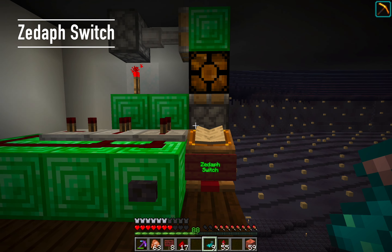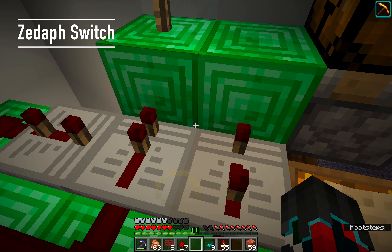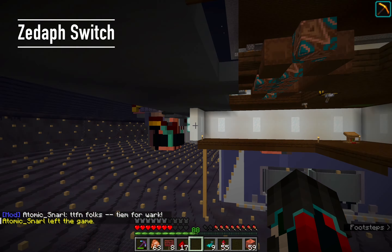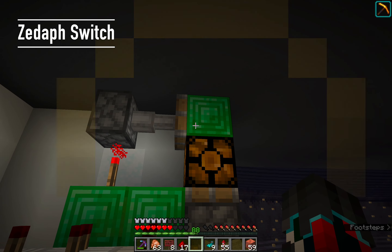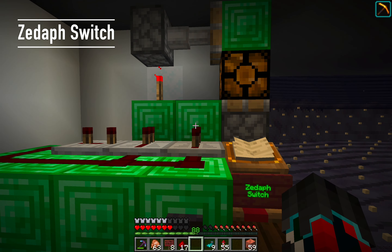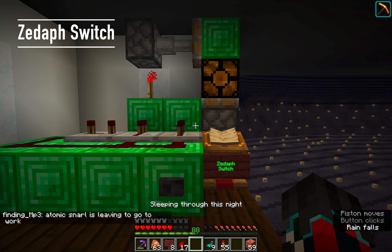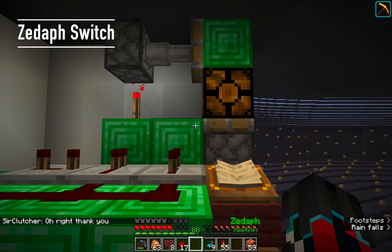Zedoff switch: I don't know the official name but I first saw this in a video made by Zedoff on Hermitcraft. Basically it's a timing circuit of sorts — when you press the button or flip a lever it'll always do something and then do it in exact reverse, for two steps. It's pretty useful; I use it quite a lot. You can also do a similar thing with a rising and falling edge combination but this is just a little bit simpler.